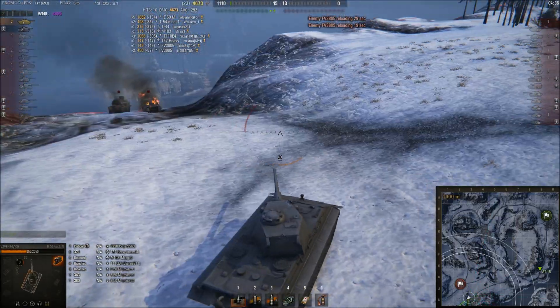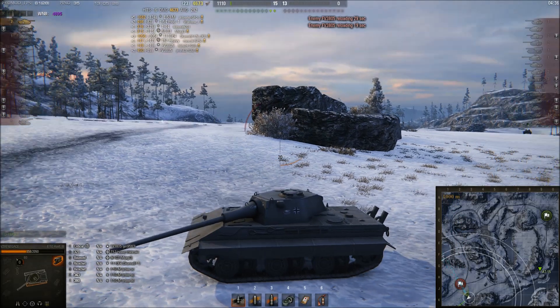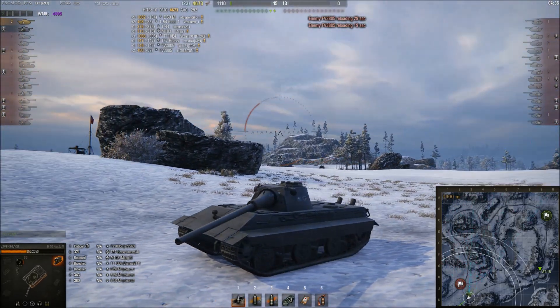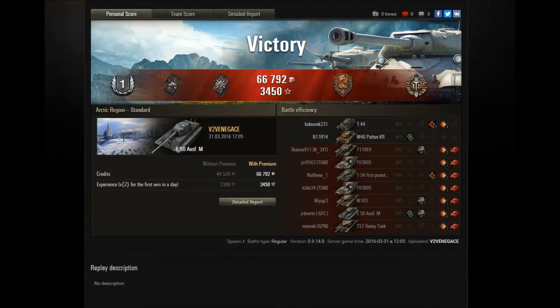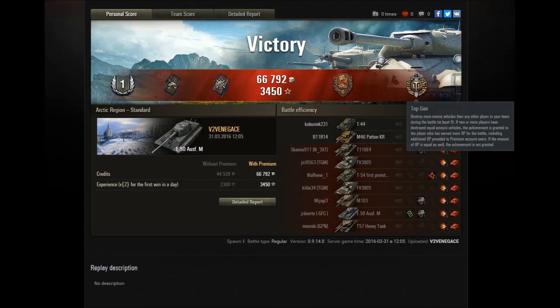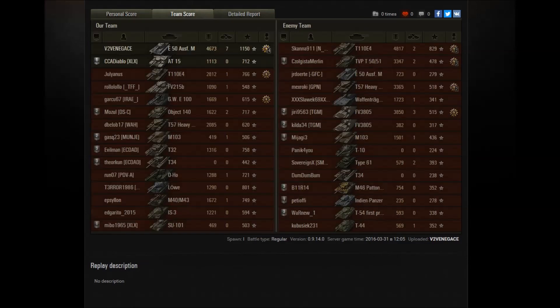As soon as I got into some bad matches and made mistakes it went down, but it's still in my top three for average experience per battle. Looking at the postgame stats: I managed to earn 66,000 credits and 3450 experience — a Master's Badge first class. The E50M is a really good tank and to get an Ace Tanker you'd need a better game, but this was a cool game because I defended the base in a really clutch way and picked up a Top Gun.